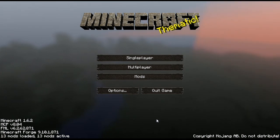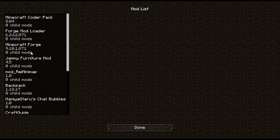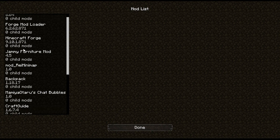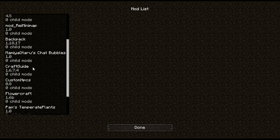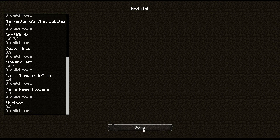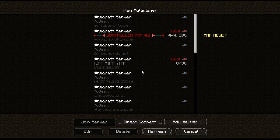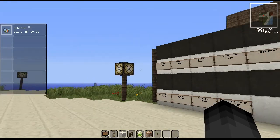Hey guys, Jonathan Games here today with another Minecraft video. Today we're going to do another mod review, but today it's actually a mod pack. So last time I showed you the cult penguin mod. This mod pack has the forge stuff, the furniture mod, minimap, backpack, chap bubbles, craft guide, custom NPCs, flower craft, plants, more flowers, and Pixelmon. It's called the NF Family - it's a single-player mod pack one guy made.